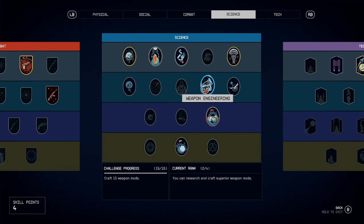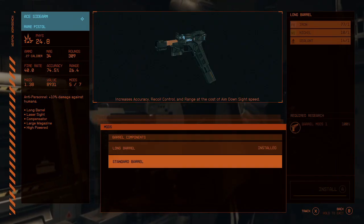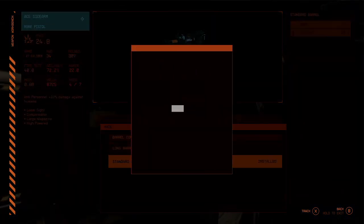We first will need the Weapon Engineering skill. You will need to upgrade this all the way so that you can research and craft the master level weapon mods. You will also have to complete the challenges in order to upgrade this skill.